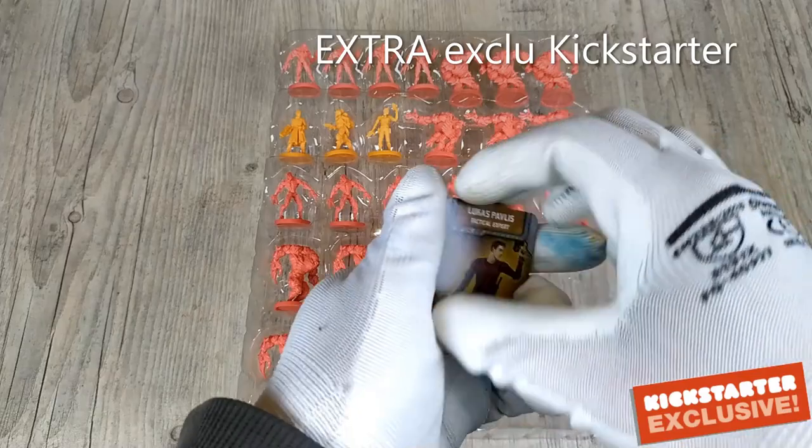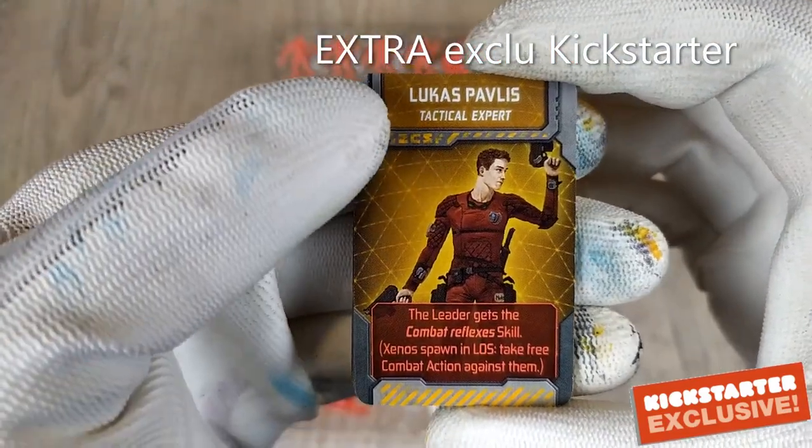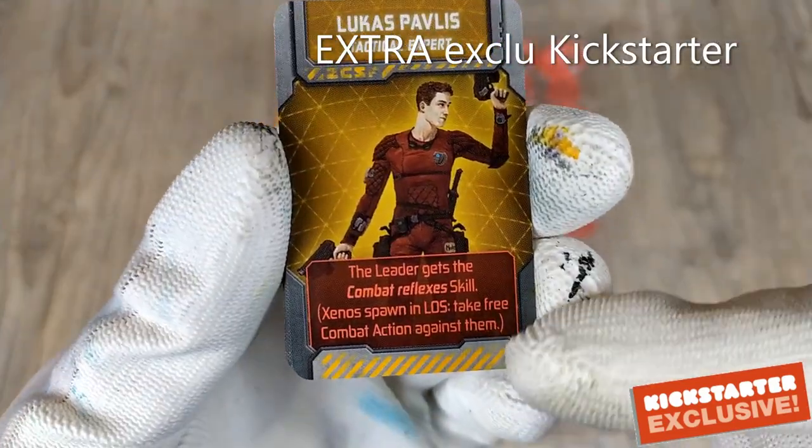We have specific cards: the cards of the free companions — the Scientist Lucas Pavlis, a tactical expert with specific skills.